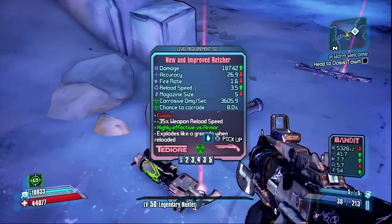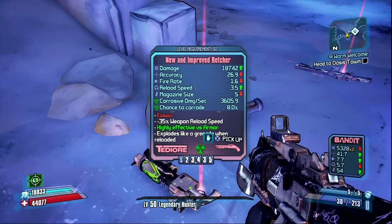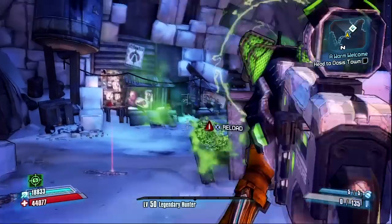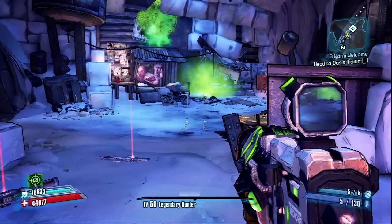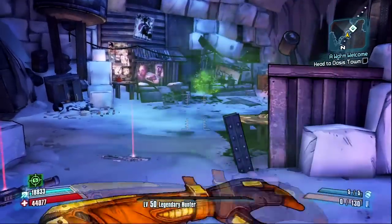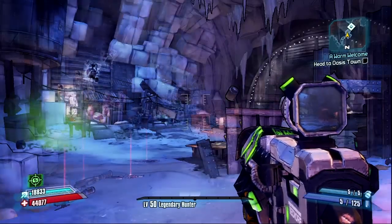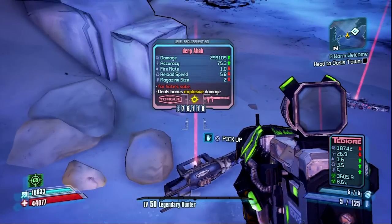Next up is the Retcher. Sorry guys, I'm really tired. This is the Retcher and it has a grenade-like effect when you throw it because it's a TDR — there's the initial explosion and then a little tiny explosion afterward. That's pretty cool but I don't really like these.